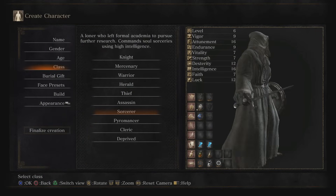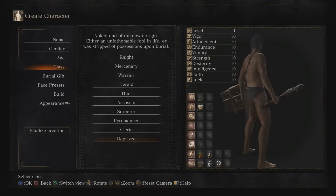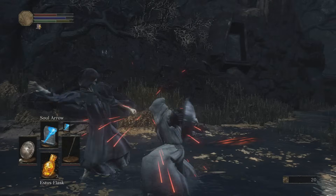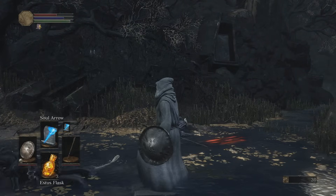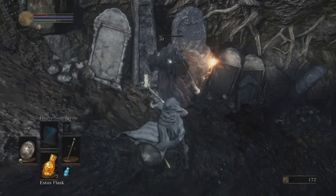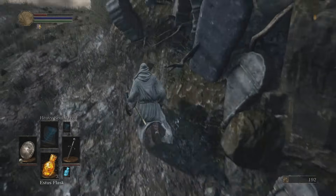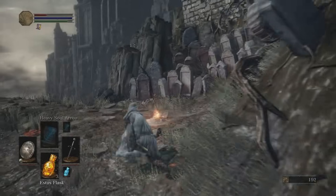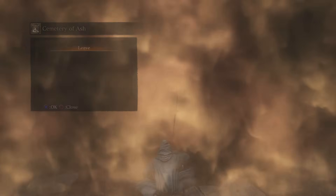The other two builds I thought were pretty difficult to use were the Sorcerer and the Deprived to an extent. For the Sorcerer you really rely on your magic attacks only at the start, which is fine if you're good with your spacing and timing. It's basically because it has a mail breaker as its weapon, which is just pathetic — I think it does the least amount of damage out of every starting weapon. But all this means is you really just need to two-hand your staff and go to town with magic.